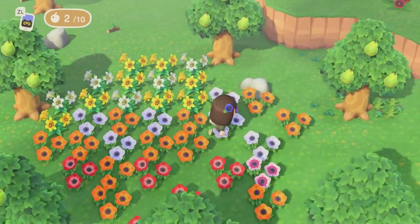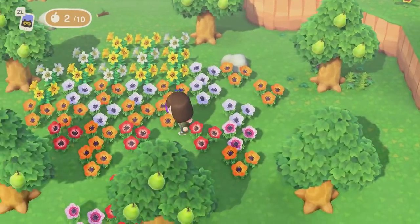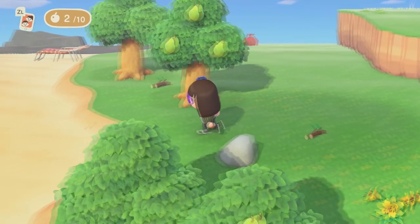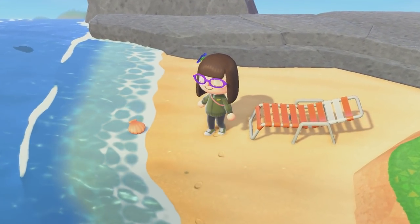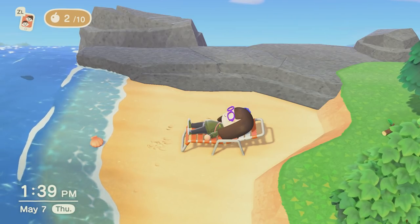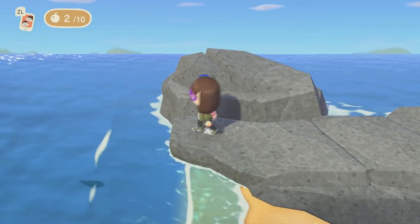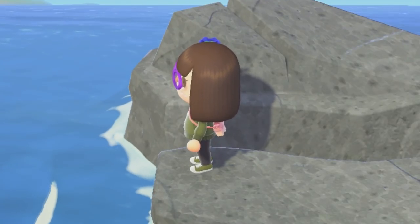Over here we have more flowers. I don't actually have enough space for them to breed so they're just slowly branching outward — I'm gonna eventually fix that. And then if you make your way all the way to the side, you know what you can do? You can get on this chair and look out at the sunset. Oh my god, the sunset on this island — you can kind of see the sun setting over there on the left.